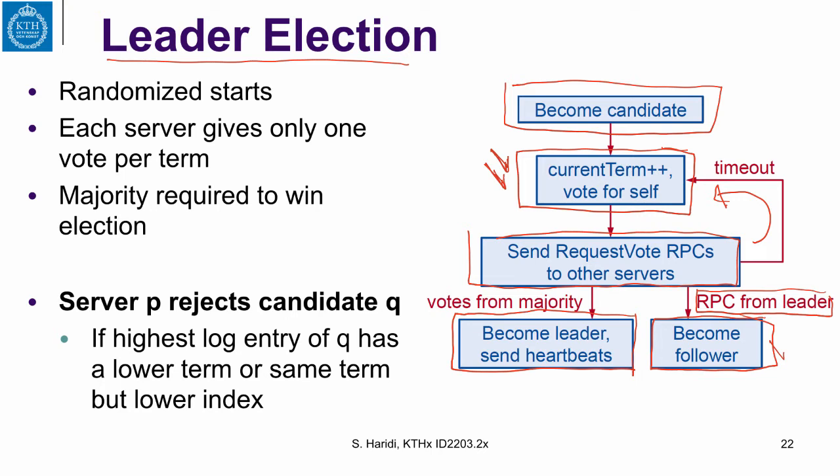The solution to this is similar to Ethernet: you don't immediately try to become a leader, but wait for a random period of time before starting your election process and sending RequestVote RPCs. If these delays are random enough, eventually one server will win the election. So we have these randomized starts — they don't all start at the same time.